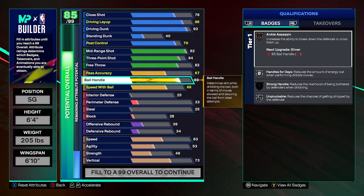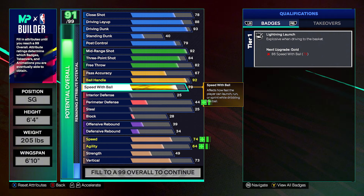Ball handle we're moving all the way up to 92 so we get good dribble saves and Anthony Edwards' signature dribbles. Speed with ball we put up to 86 so we get lightning launch on gold — yes! We want that quick first step, that explosiveness right out of the dribble move.